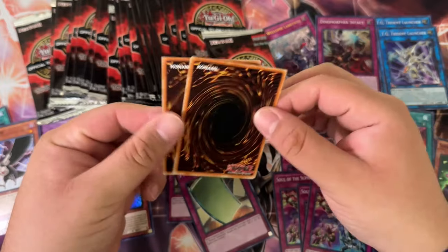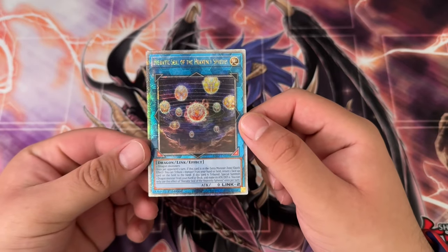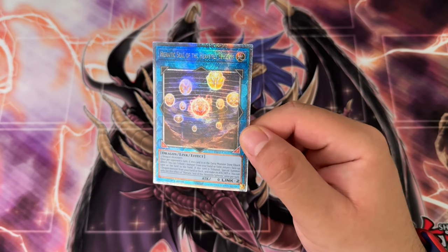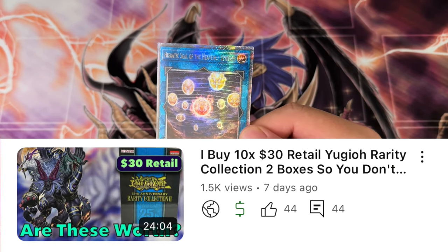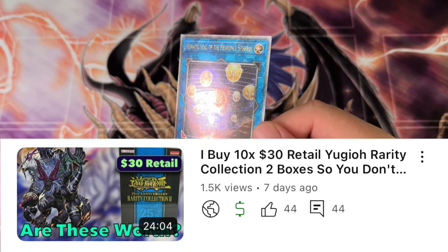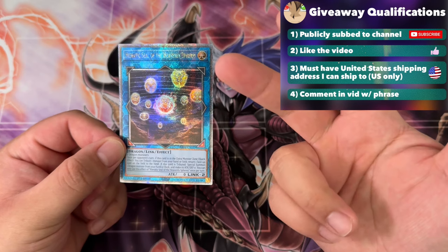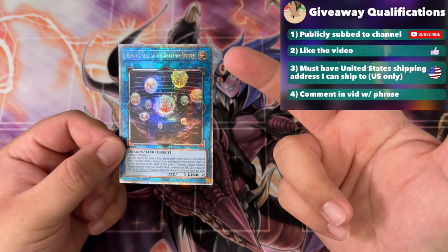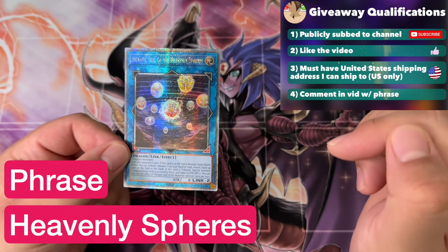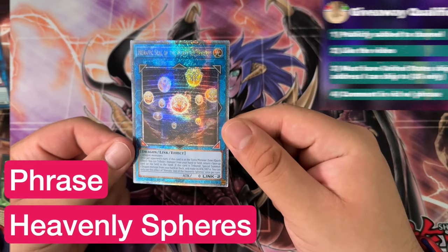Looks like that might actually be an ultra — let's take a quick pause for a giveaway. One of the latest videos I uploaded had tremendous engagement — a lot of likes and views — so I'm giving away a Heretica Seal of the Heavenly Spheres QCR. To qualify: be publicly subscribed, like this video, have a US address, and comment 'Heavenly Spheres' somewhere in this video. Thanks guys, let's keep the engagement going!